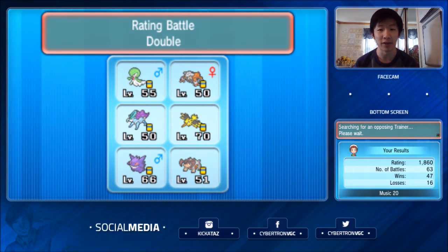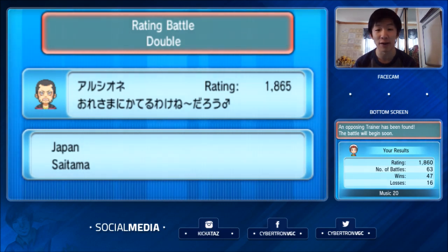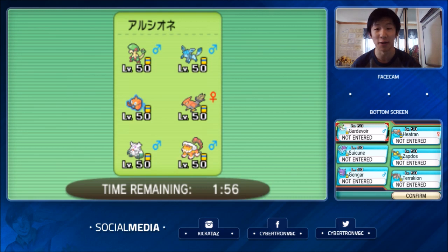This team has been a lot of fun to use. Mega Gardevoir is not as common as some of the other Megas out there. Our first opponent of the day is going to be an 1865-rated player from Japan, so if we are able to win this, it will give us a huge amount of points. My opponent has got a very interesting team — very cool to see such a neat team from a high-rated player.